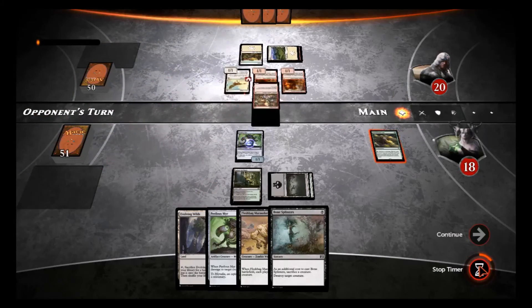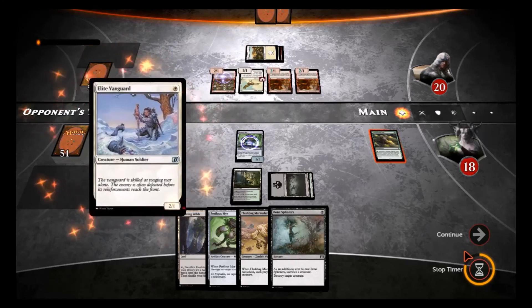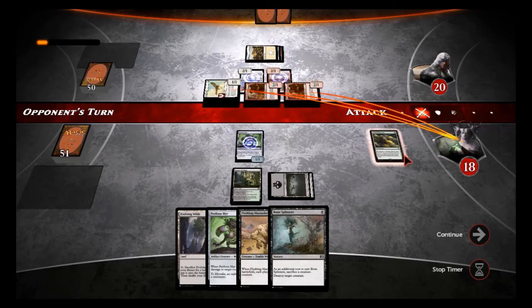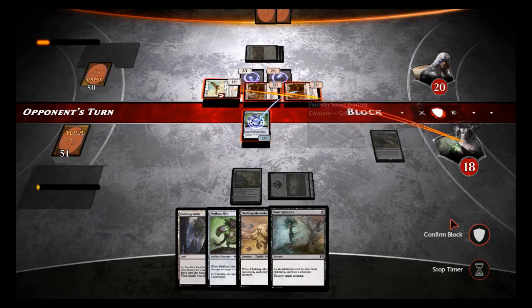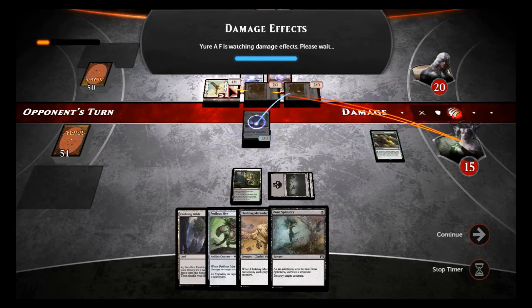He places a Goblin Piker. If he doesn't attack, during his end step I'm going to sacrifice my mirror to kill something else. And if he attacks, I'm going to block and then use the damage from the mirror to kill something else and get two things. He attacks — we'll block one of these guys, confirm the block.